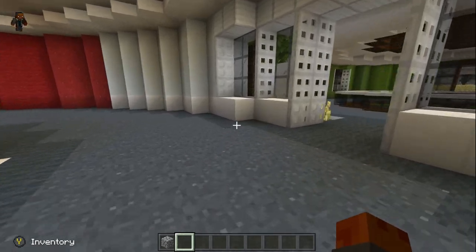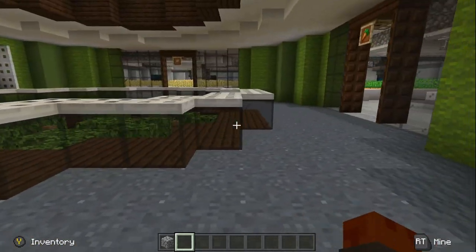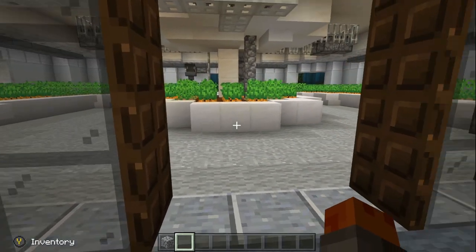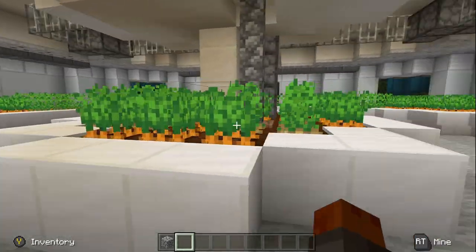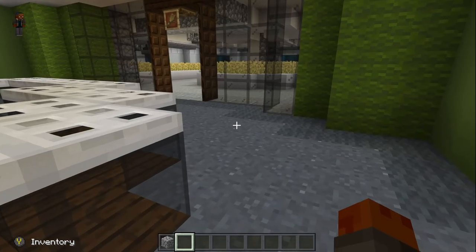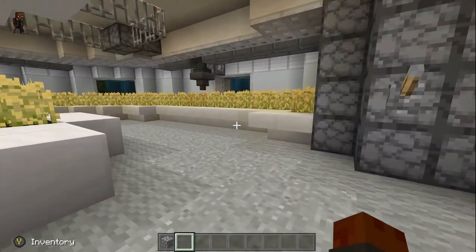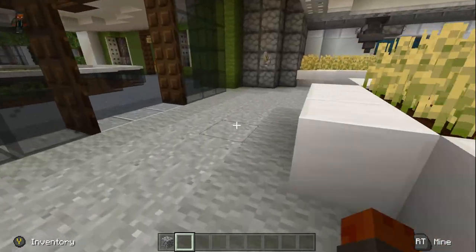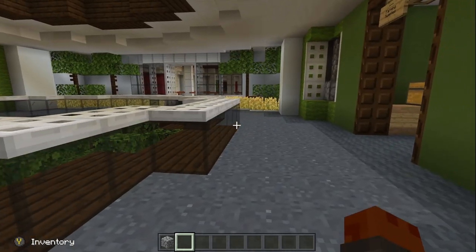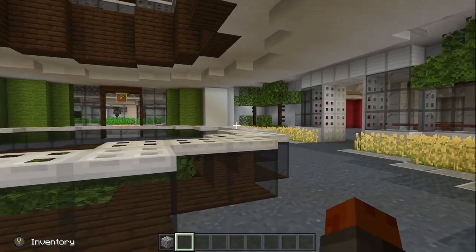On the next level we have all the different farms. Farms being on the second level is also good — a lot of people put them at the bottom. Having them in the middle is good because if you're not going to crafting, you're probably looking for food, and having to go a couple floors down can get annoying. But the flow of this base is very nice — they've got every level structured pretty well.